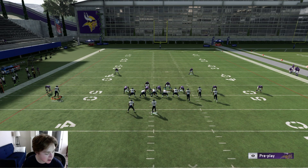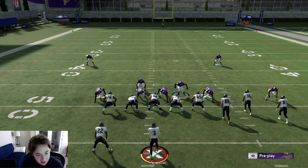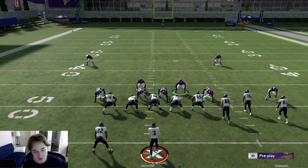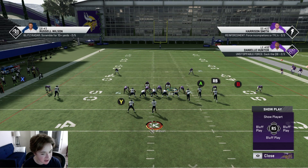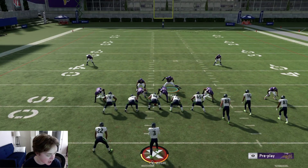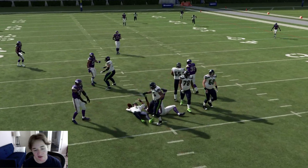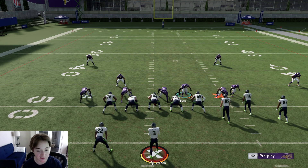There used to be a cover three beater where if you put a streak and a corner out, it would beat cover three. But this late in the year the safeties are so fast that cover three beater doesn't even work anymore. So the only cover three beater is to put this guy on a deep post and this player on a comeback route - it's called deep corner. That should absolutely beat cover three, but it can't on our defense - look at the zones we have on the left side. If they try to go with deep corner, we have a cover two on that left side, and cover three cloud is overall just a great defense to stop bunch.